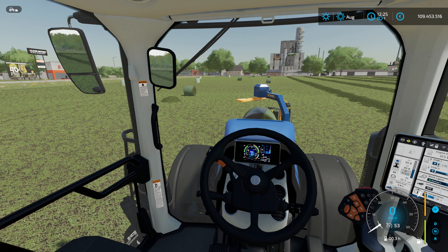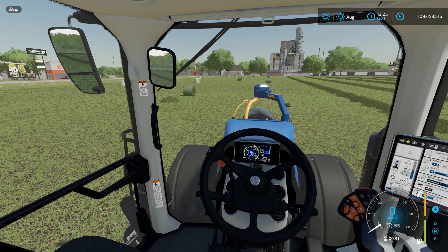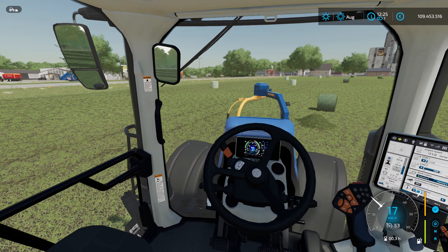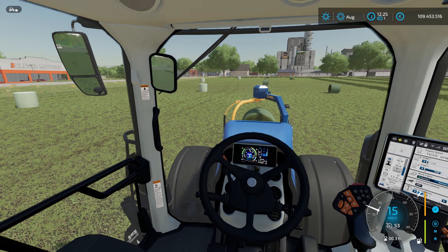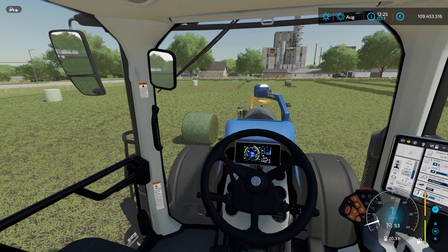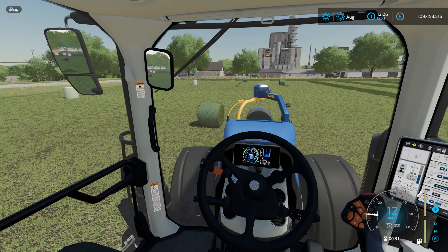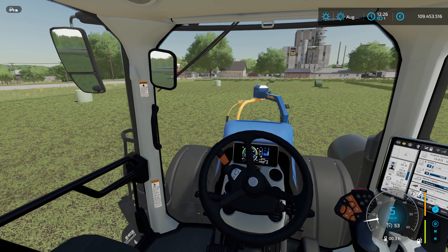What we of course don't want to keep from you is the small Ballenwickler for the tractor, for the front loader — or whatever combination you prefer. We fold the whole thing open and yes, we can also lower it and drive towards the bale. And there it is — the bale is of course perfectly wrapped. Here too, I must say, the animation is really, really coolly done. I find it actually quite beautiful. We can of course also have the bale deposited automatically here — quite interesting. From inside it also works fantastically well. We can really target the bales precisely, drive up slowly.